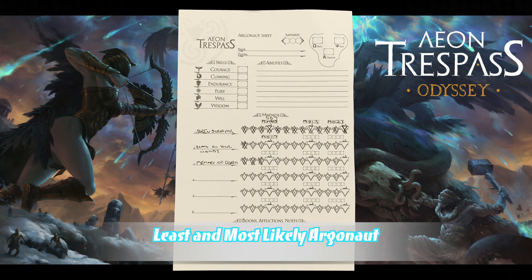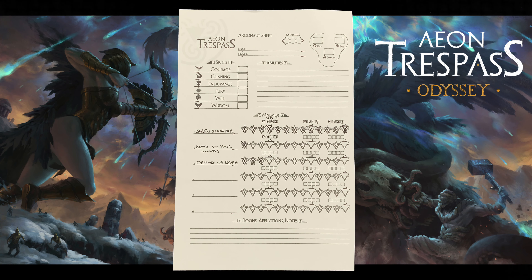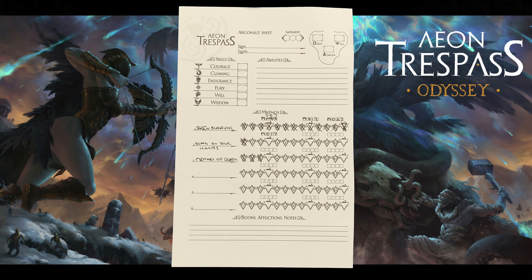Finally, you may find effects that refer to the least and most likely Argonaut. The least likely Argonaut is the one with the least amount of Nemos cards. In the case of a tie, the one with the least amount of Nemos nodes will be the least likely. If there's still a tie, then choose randomly from the tied players. Conversely, the most likely Argonaut is the one with the most Nemos cards and Nemos nodes. If there's a tie, choose randomly. It's important to remember though — Fated Nemos cards and Fated Nemos nodes do not count towards this.